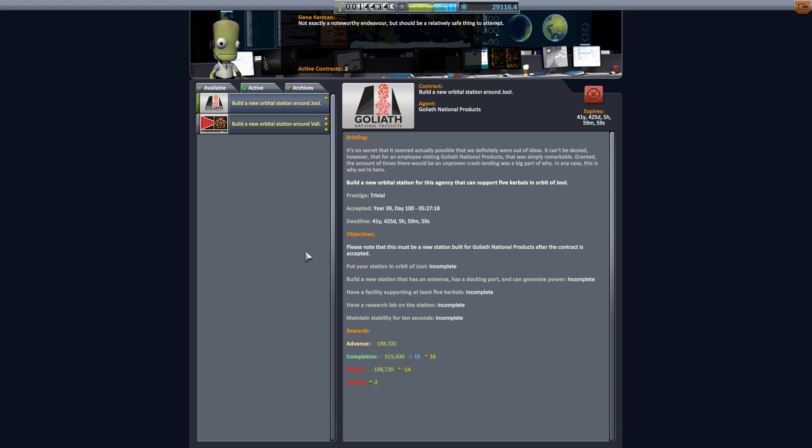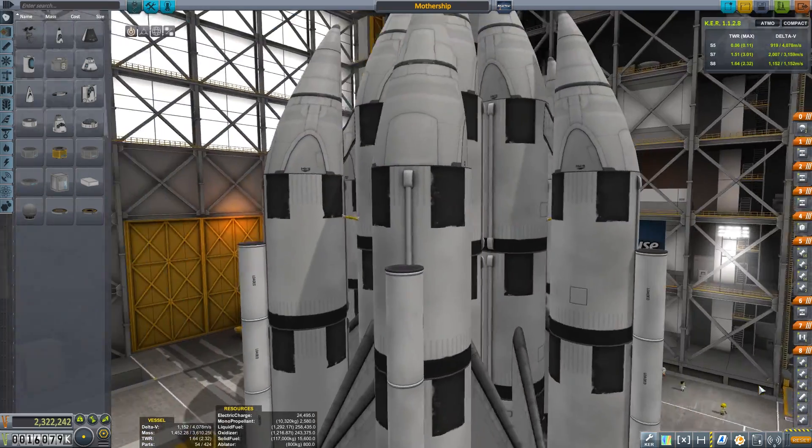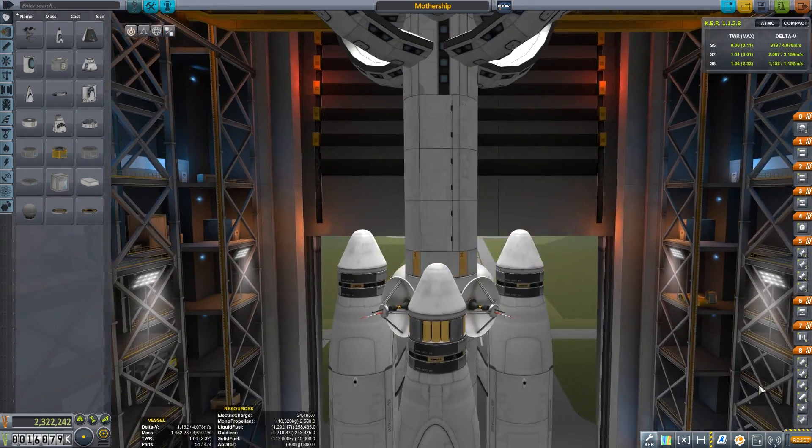These are both orbital station missions. The first one we need to put around Joule, and the requirements for this are quite straightforward. But the next mission around Vaal is much different — we need to have a bunch of electric charge, an ISRU resource conversion unit, and 1500 units of monopropellant. Seeing as these two missions are worth over 2.4 million in funds, we are making a vessel here which is almost worth that same value.